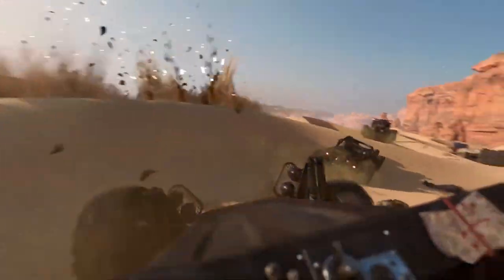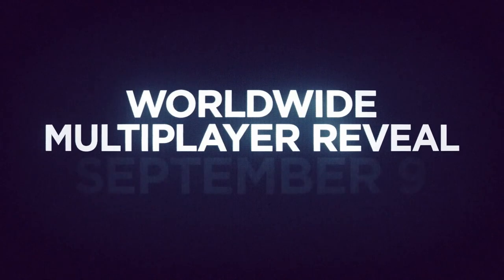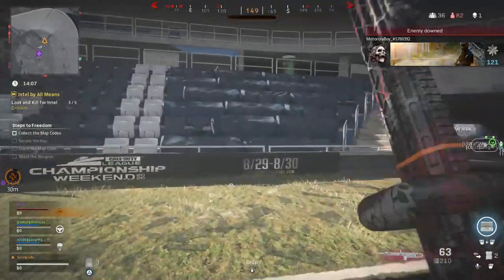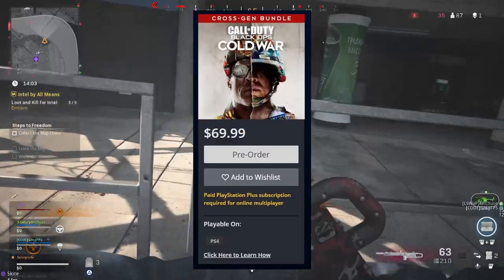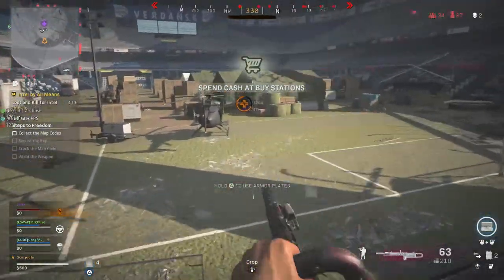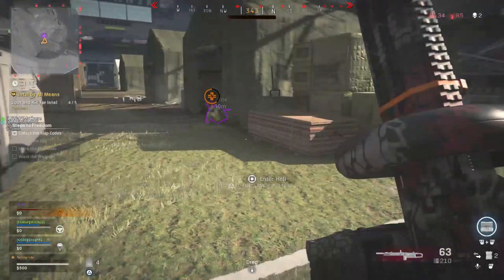Moving on from the standard edition, you can get the $70 cross-gen bundle — these are all digital options by the way; we'll move on to physical options a little later. This is the same as the standard edition, however it includes a next-gen copy of the game. So you can play the current gen version at launch, but when you get your hands on the next-gen console you'll be able to play the upgraded version with better visuals and performance. This version obviously doesn't exist on PC.